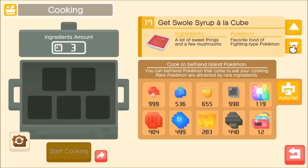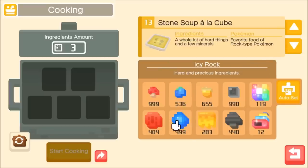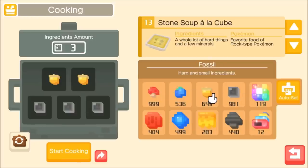Rock types do get their own recipe: Stone Soup à la Cube. The recipe calls for a whole lot of hard things and a few minerals. Minerals are the icy rock and the fossil, and hard things are as labeled — soft-and-small or hard-and-small. The most basic recipe is three fossils and two apricorns, or three apricorns and two fossils.